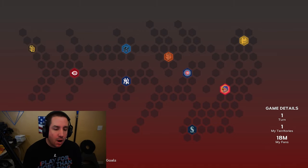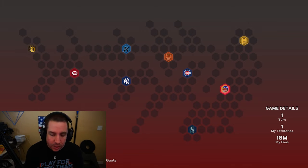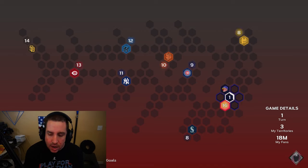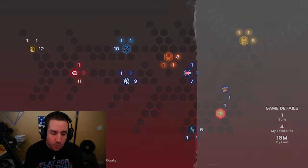Our first goal is to get any territory that is not a stronghold and try to block the other territories from spreading out too far. Right here we can go up or we can go down and kind of go around and block Seattle, or block Pittsburgh in this case. I'm actually going to go down and block Seattle.